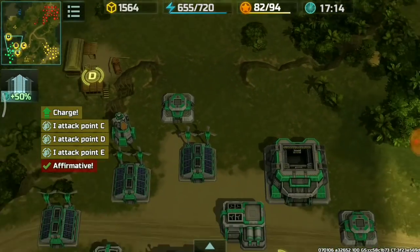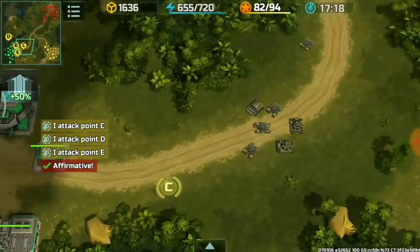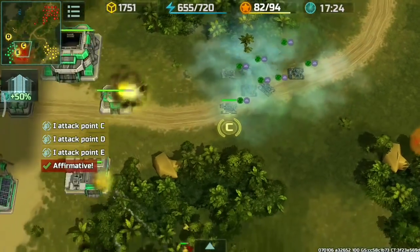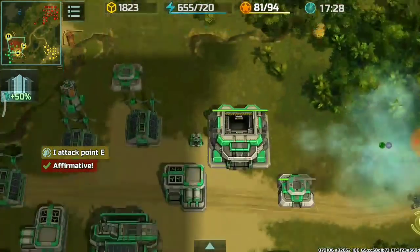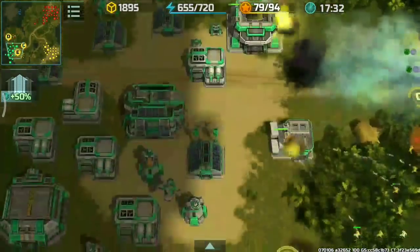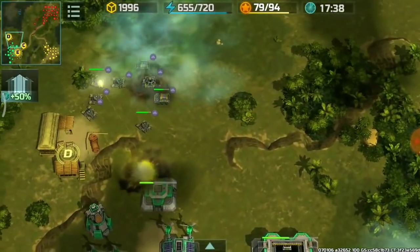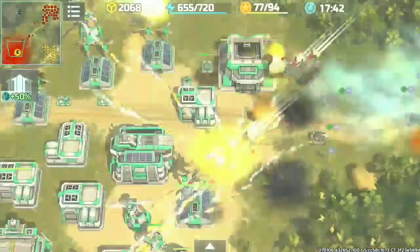I'll attack points D, C, and E all at the same time — the forces that dispatched the blue player, my reinforcement, and a group of grenadiers over there. That will certainly attack the green player from all angles of his base. Hawk support from Master Strategies was very, very good — thank you.